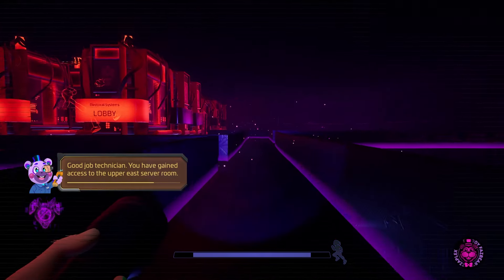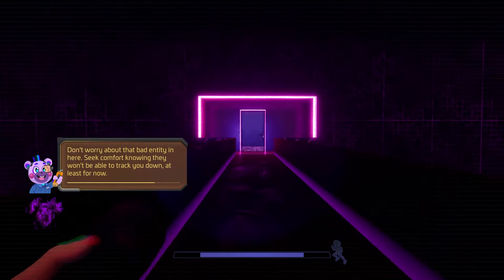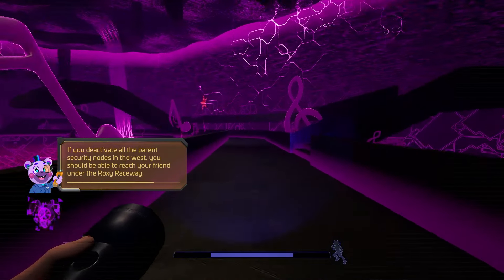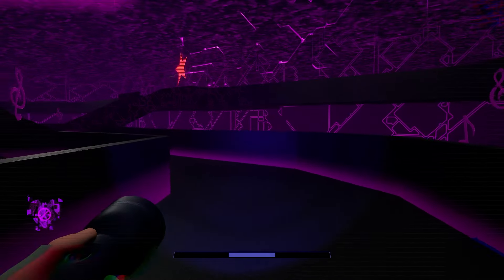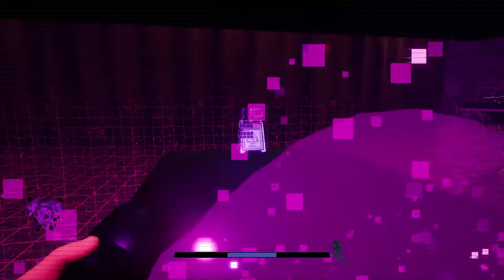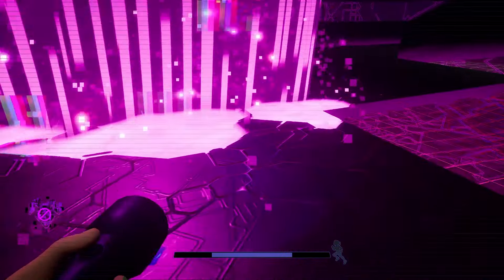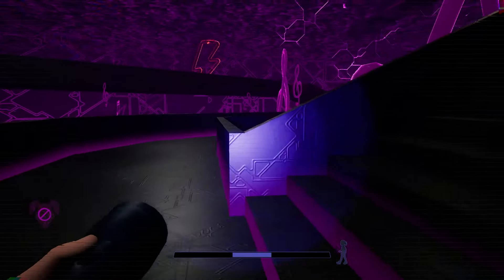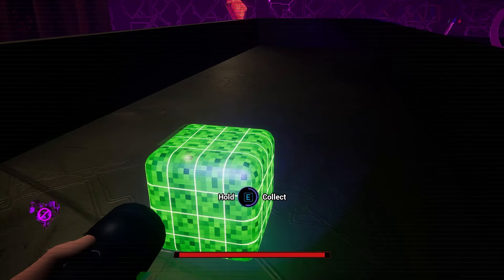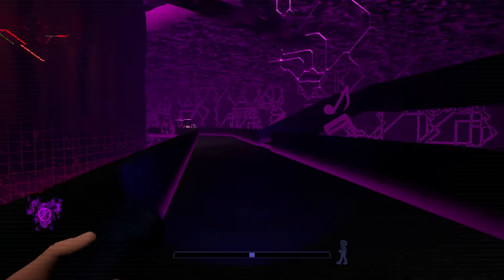We are now in the server room, which looks very funky. In here there's like a waterfall of purple data — you can actually run through it and disable a wet floor bot. If you go up the stairs next to this virtual waterfall you will find a present. I'm only mentioning this one because it is the only one in this area, so I figured I might as well.